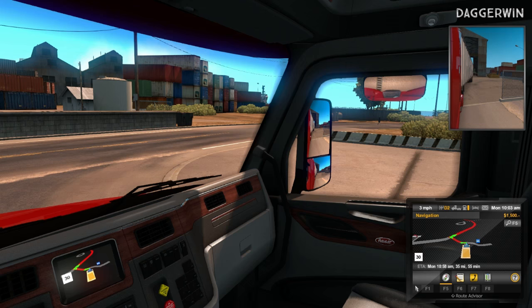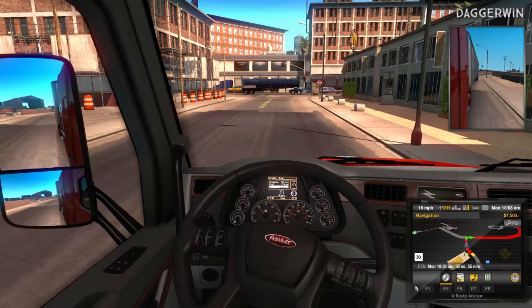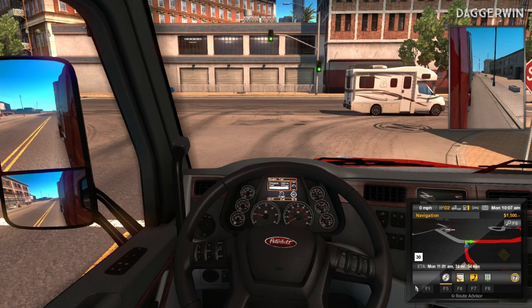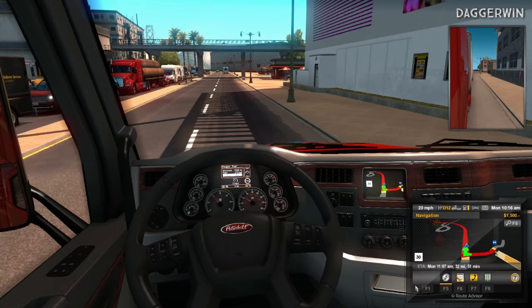The in-cab view is the one I'll aim to use most for realism's sake. One thing I'll really have to get used to is driving on the right side of the road, which I'm not used to at all, and there are a few different road laws as well. Let's creep down the road and wait for our lights to change. I've just realized my indicator buttons aren't set up, so I'll change those - I usually put them on the flapping paddles on the Logitech G27.